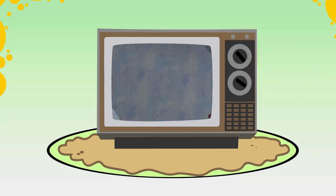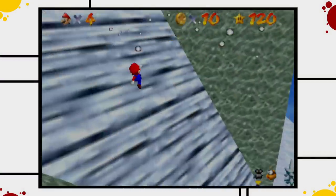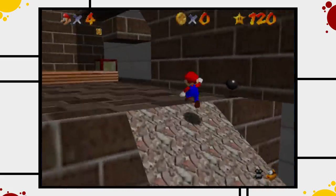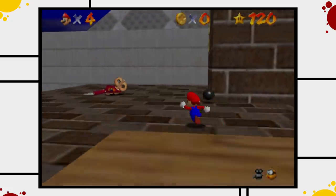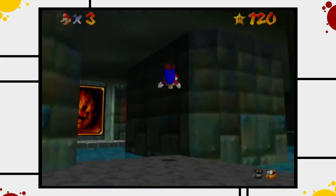Mario famously nailed the additional dimension in Super Mario 64. But why was Mario so successful in 3D while so many franchises struggled? Well, they decided that 3D Mario is all about Mario's movement, and that the stages are just playgrounds to toy around in. Mario's father Shigeru Miyamoto famously spent the first weeks of development in a basement catching a rabbit, while trying to figure out what makes catching a rabbit in a basement in 3D fun.